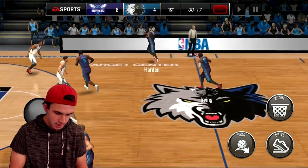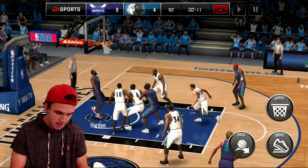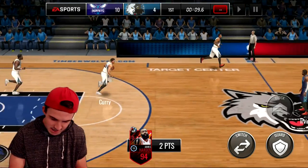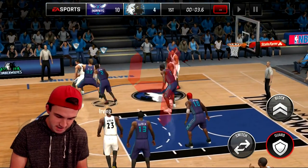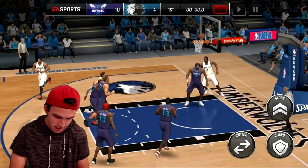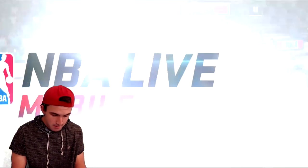We're just going to throw it to James. Look at that dribble move — that was so nice — and a Eurostep to the basket. That was beautiful, that was like a legitimate James Harden move. I don't know if they intentionally did that or if it was just a coincidence that they added that move to the game. Ten points in that quarter and we didn't shoot a single three-pointer — pretty impressed so far.